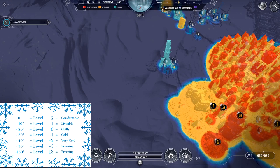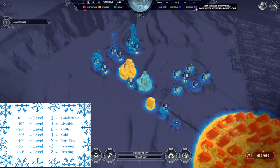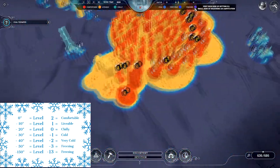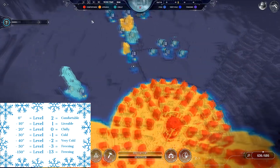Very cold is level negative two, and people have a very high risk of getting ill and a low risk of becoming gravely ill. Freezing is level negative three clear down to level negative 11, which is negative 50 to negative 150 degrees. In freezing conditions they're probably going to get gravely ill, get amputations — you're not going to have a good time. Your goal in Frostpunk is to keep everything at chilly or above.